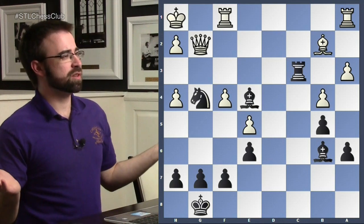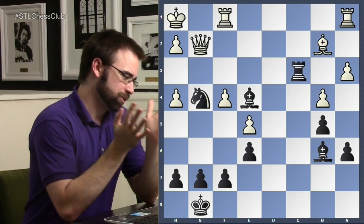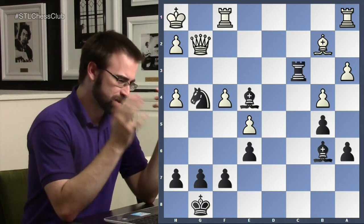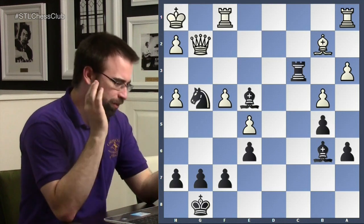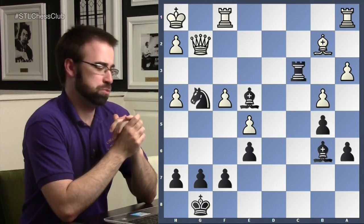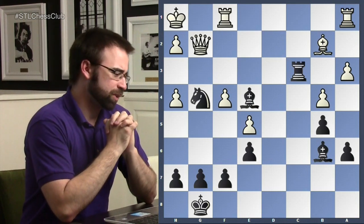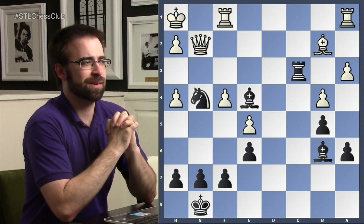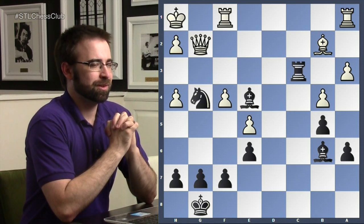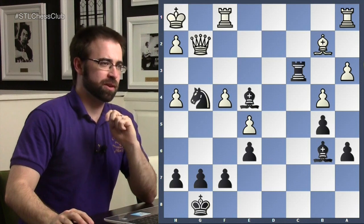Maybe we're just going to trade lots of stuff — you take my queen, I take back, rook c2 check, king g3, you take my bishop, I take your knight. Maybe we trade a lot, and I'll just play that endgame as white — I have no choice. Rook to c2 wins, but his actual move was prettier and better.